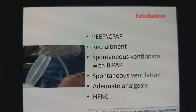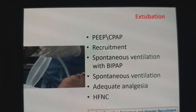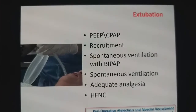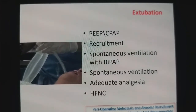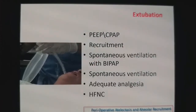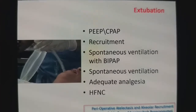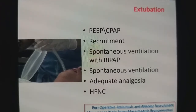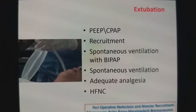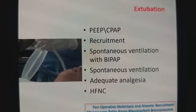Always recruit the lung before extubation. Keep in mind that you cannot recruit the lung in a spontaneously breathing patient. Recruitment should be done in a paralyzed patient. Recruit the lung in a paralyzed patient, then apply CPAP, then reverse the patient, allow spontaneous breathing, establish proper spontaneous breathing, and then extubate the patient with the sustained pressure of CPAP.